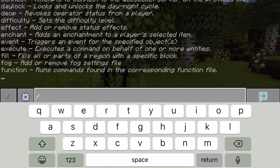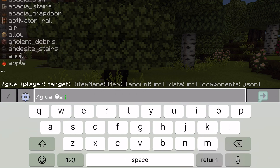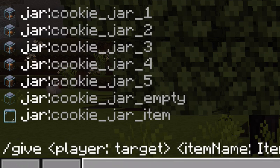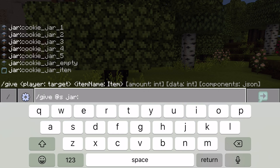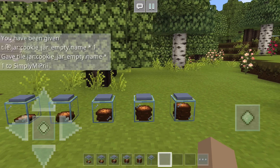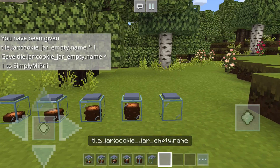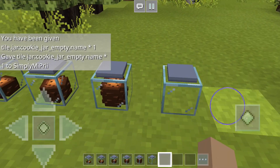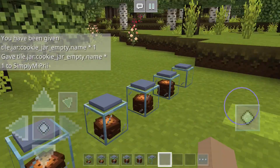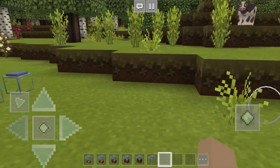You're gonna go here, slash give, and you have all the options there. I'll go ahead and give you guys the empty jar. Boom — so there you have it. Super simple, but so freaking cute.